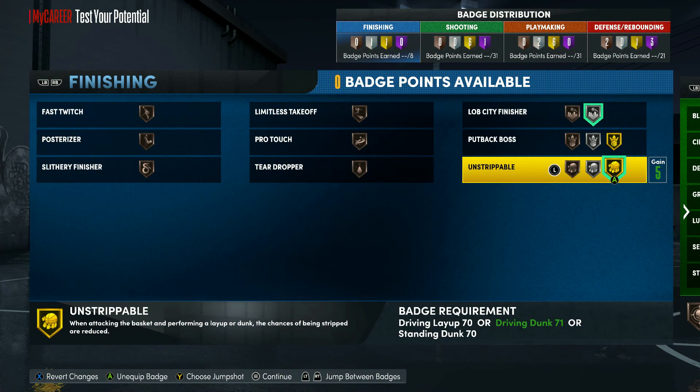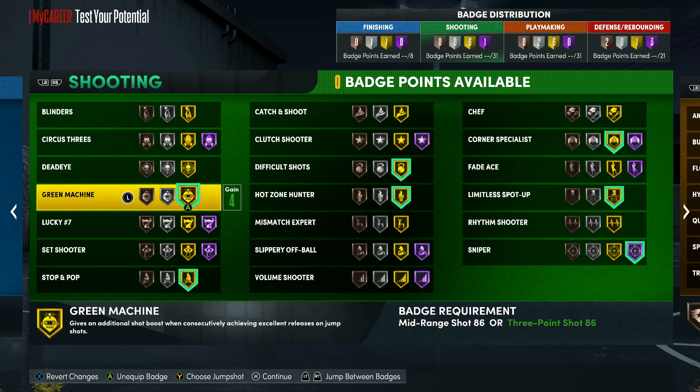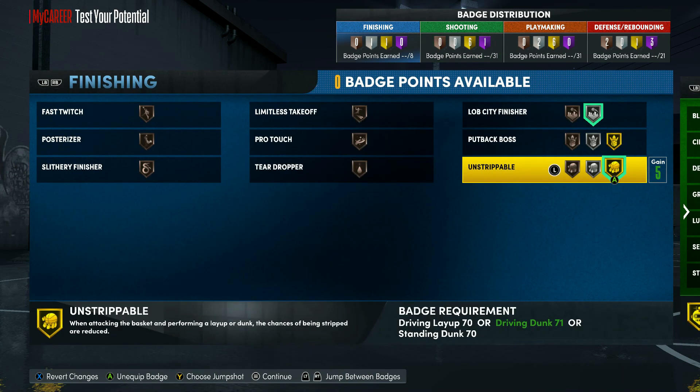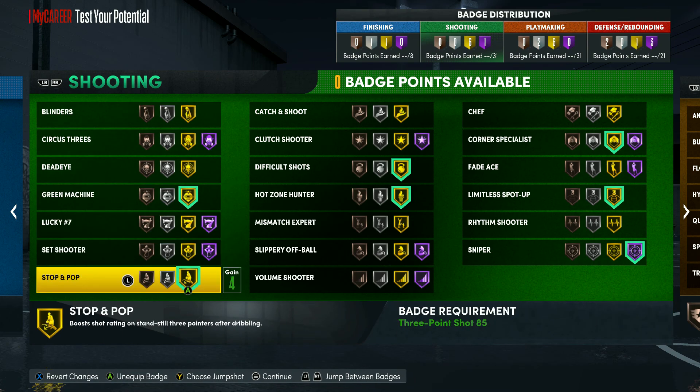For finisher badges you don't get as many, but I put on Strippable and Lob City Finisher so I can catch lobs since I can dunk. That's my choice — you can put something else if you want.